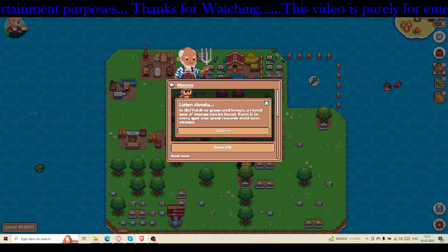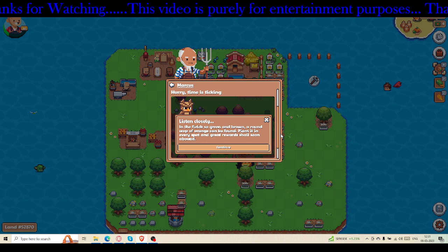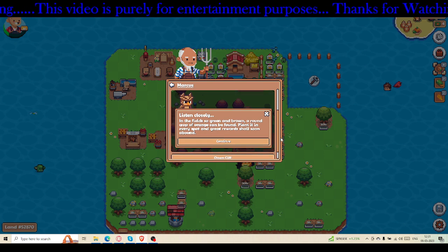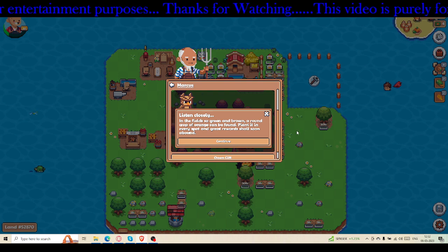In the field, this is the clue — this is the riddle: 'In the field so green and brown, a round crop of orange can be found. Plant it in every spot and green reward shall soon abound.' I guess this will be an orange tree — you have to plant orange trees here.